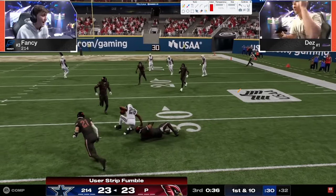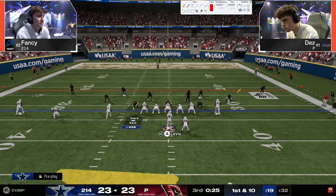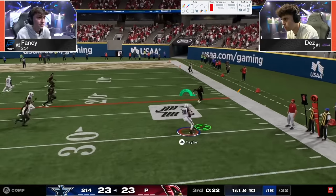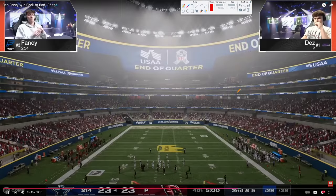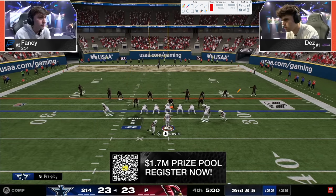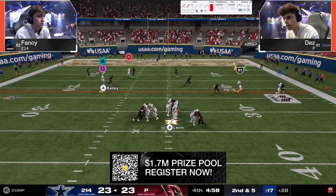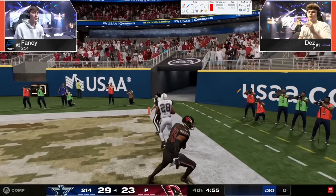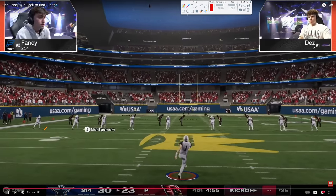A fumble and Fancy gets blessed - I don't know why he's out there trucking with Will Levis. Obviously he got bailed out big time. There were some things early on - Dez threw a D-line pick, Fancy threw something that could have been a pick. Fancy makes good reads, throws the flat - good read there. Now we're into the fourth quarter with five minutes left. Regardless of what happens Dez is going to get the ball back. Throws the wheel - I actually like scoring fast here, because it gives Fancy a chance to get the ball back. That's why I like scoring quick. So 30 to 23, Dez is going to get the ball back.